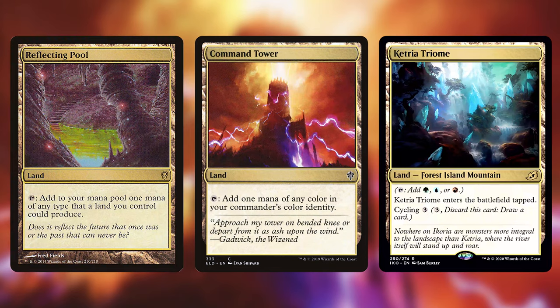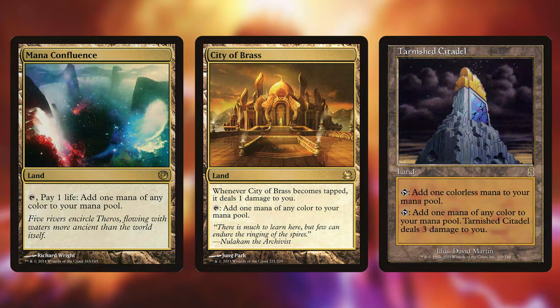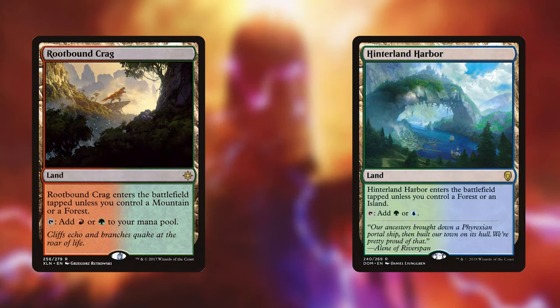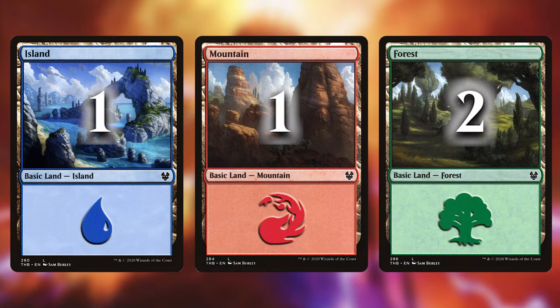The rainbow lands: Reflecting Pool, Command Tower, Ketria Triome, Mana Confluence, City of Brass and Tarnished Citadel. As well as Temple of Mystery, Temple of Abandon, Ancient Tomb, Rupture Spire, Hinterland Harbor, one Island, one Mountain and two Forests. That's the deck.